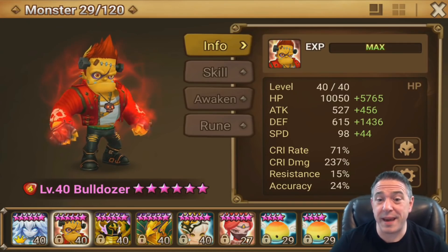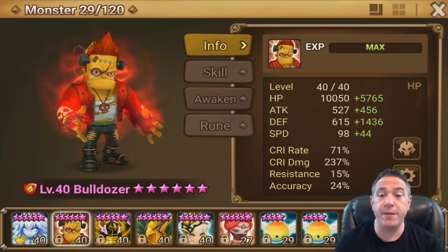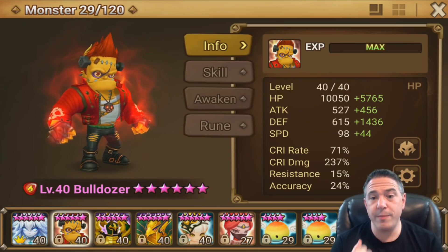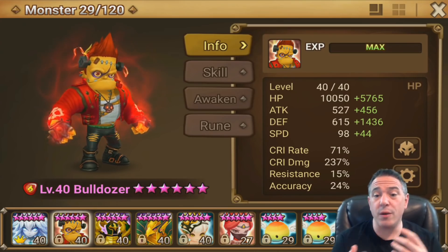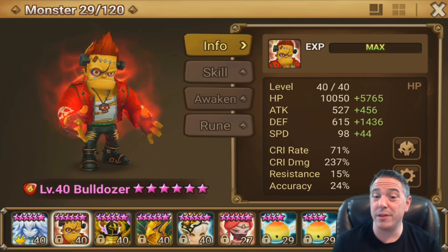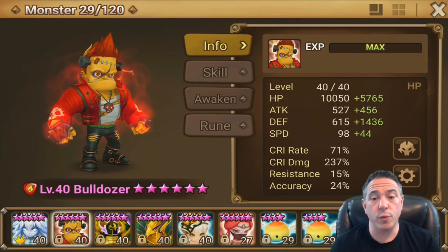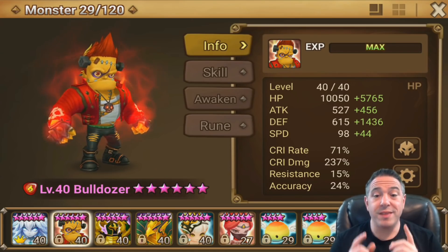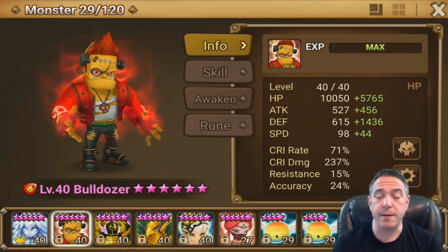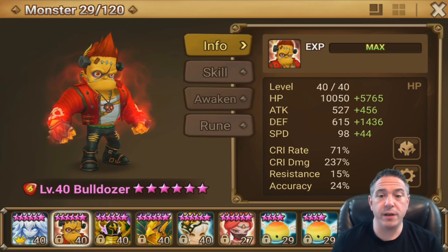Hey, it is Xenialgamer, and today we're going to be kicking off a new series that I'm calling Auto-Win Teams. These are teams that give you at or near 100% win rate as long as you use them and build them correctly in Guild War and Siege. That qualifier is really important, and we'll talk a little bit more about how you can use them incorrectly later.